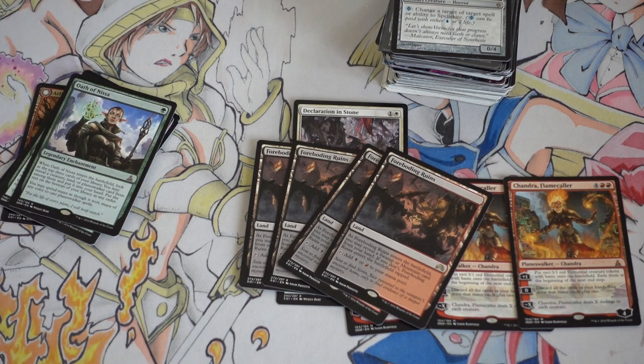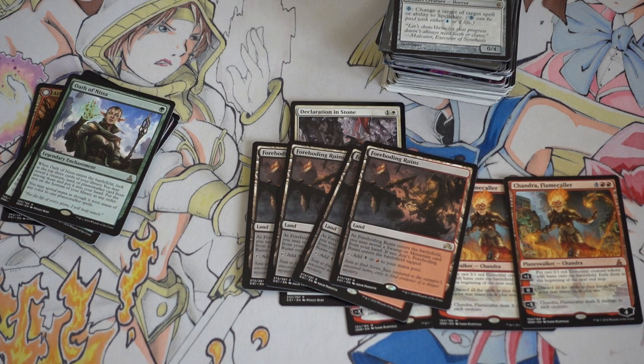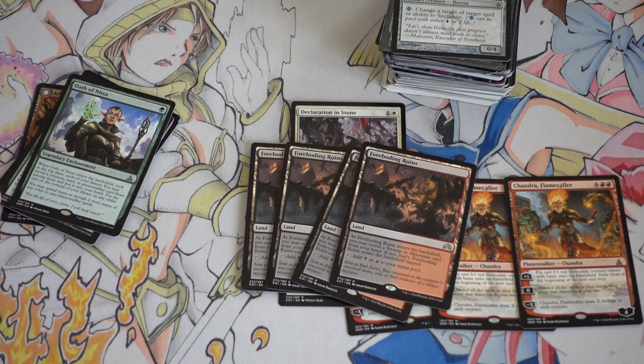Typically what happens is lands are very very cheap right now, and then once the set rotates — after the Eldritch Moon set we get the next set — there's going to be a top-tier deck and the land being played in that deck will be much more expensive. I'm predicting that when Eldritch Moon hits, the top deck will be black-red vampires. I'll put my money where my mouth is and start accumulating vampire cards, but definitely the land base — you can't go wrong. It's about three to four dollars right now.